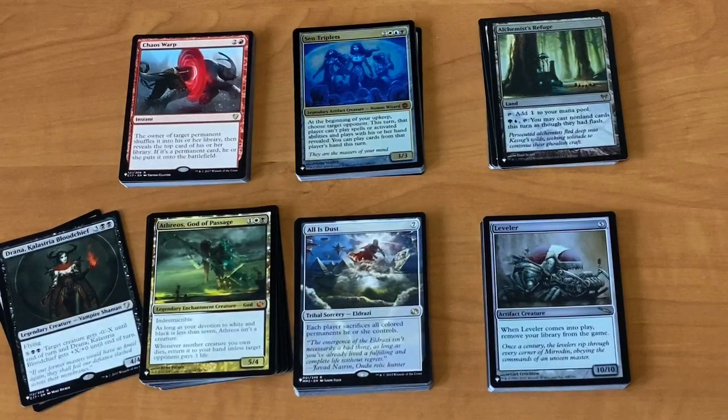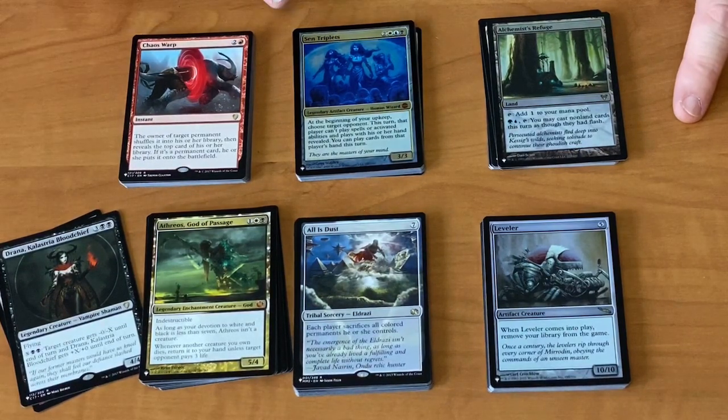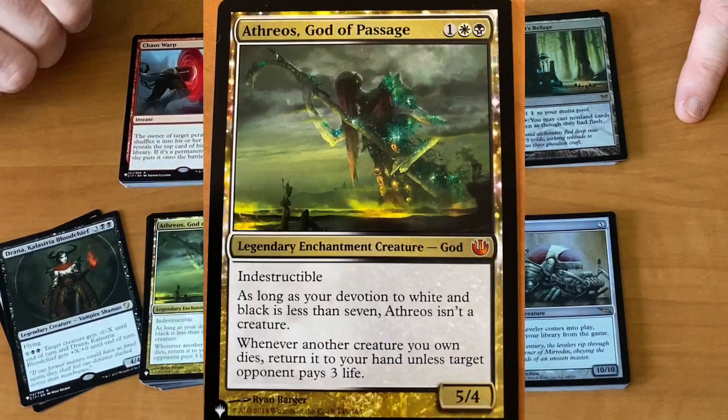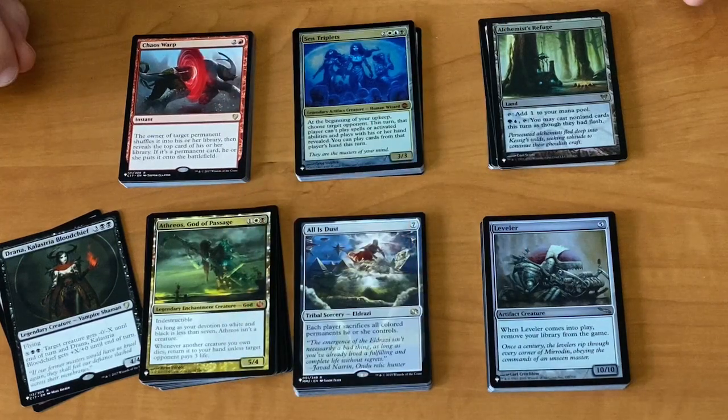So we're six packs into the box and we've got a couple of things that I wasn't particularly looking for but I'm quite pleased about. Foil Sen Triplets is a nice little hit, and Atheros, God of Passage — also quite nice. Been looking for that card for a while.